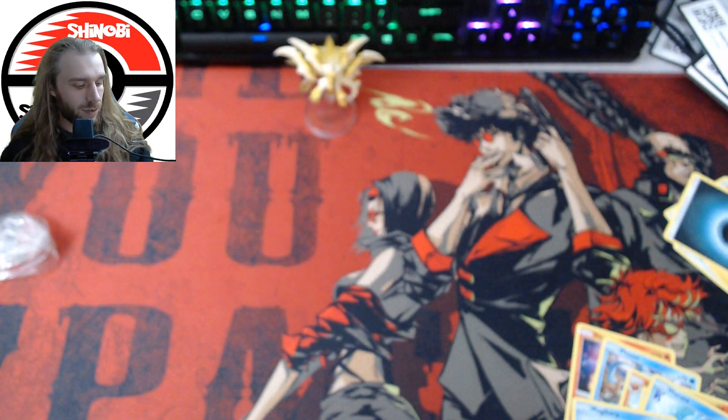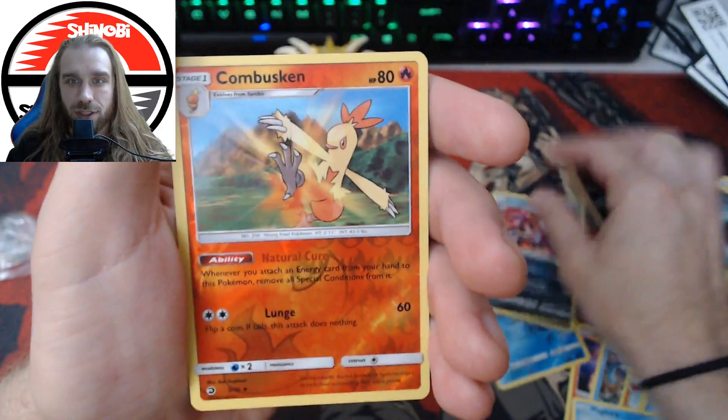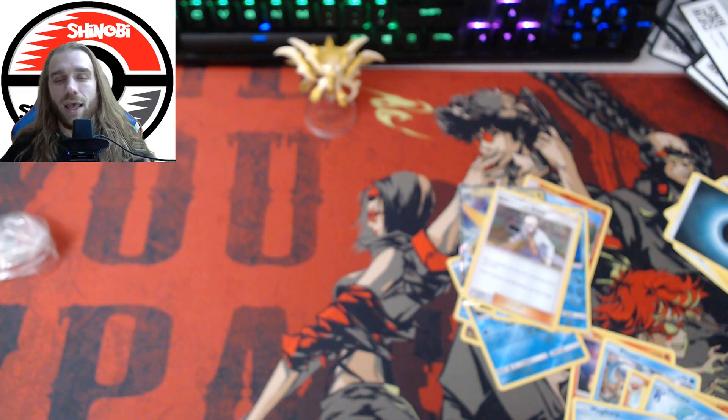That's gonna be it. Let's quickly go through the pulls — it's not a big box or anything. Drampa, Feraligatr, Corsola, Hydreigon, Combusken — wow — the Dragonite GX, the big hit from the box, Croconaw reverse holo, and a Blaine's Last Stand. That's gonna do it for me for this video. If you guys enjoyed it, like and comment below. If you want to see more videos from me, subscribe and I'll keep pumping them out for you guys. Bros, lady bros — hope you guys enjoyed, love you all, have a good rest of your day, good rest of your week. It's a Friday — go out, have some fun. Love you guys, till next time.